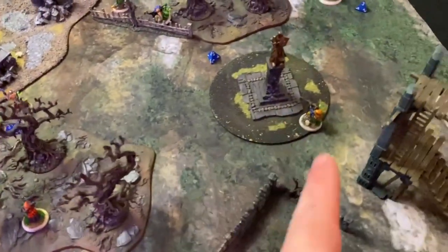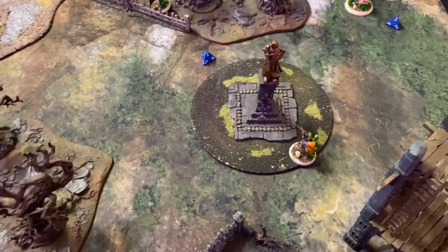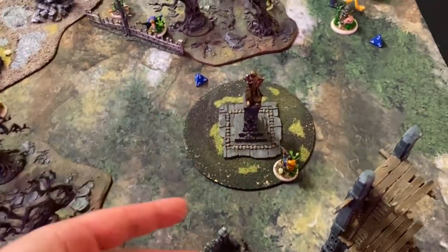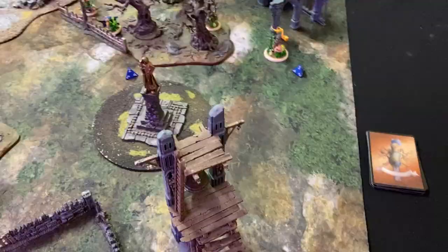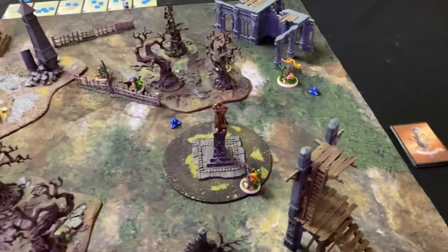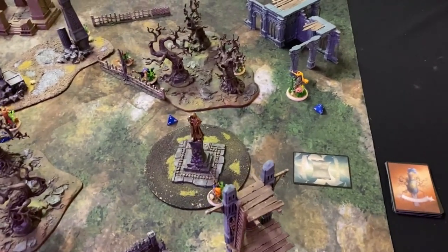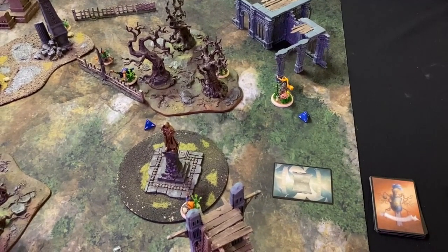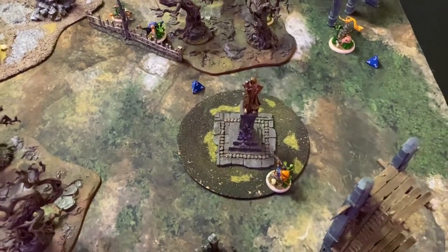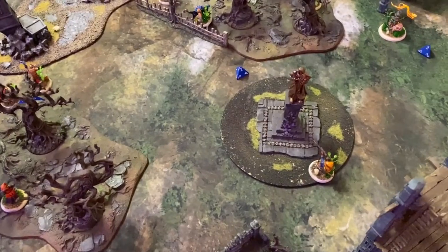Flintlock reloads at the start of the turn since he didn't reload last turn, then shoots his musket — declaring Green Three. Stephen says no, so Flintlock just spends his last point to reload at the end of the turn. He's ready to go next turn. Your activation.